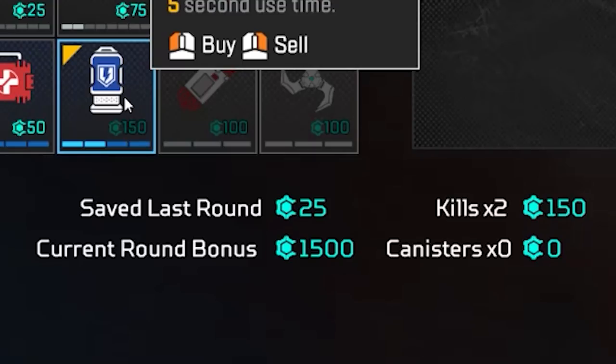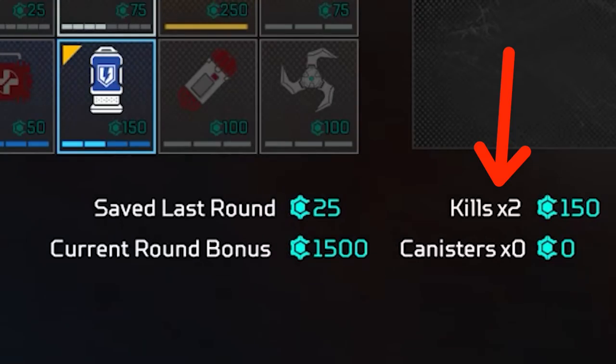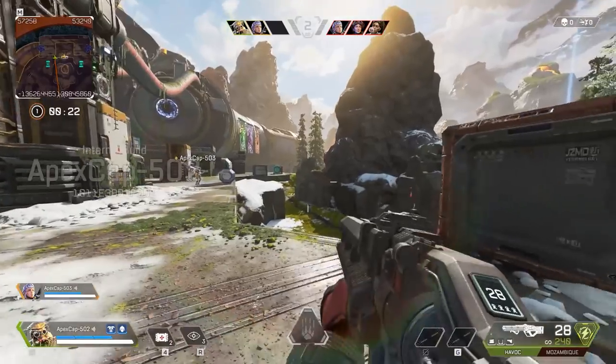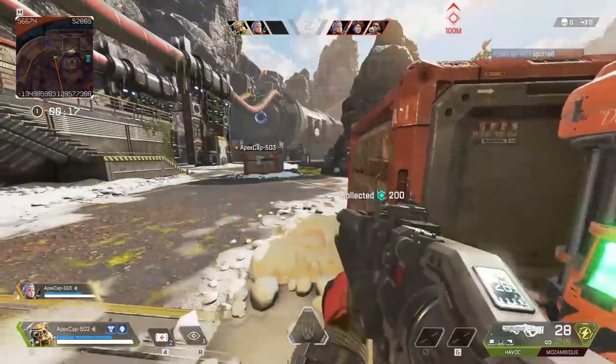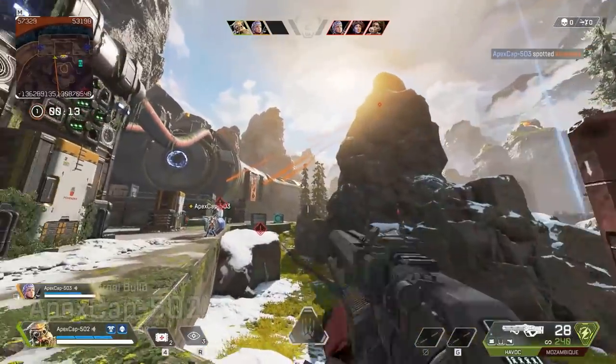There are other ways to earn currency to buy weapons and items. Each kill that you get will earn you 75 currency. You will also bring any money you saved in the previous round into the next — for example, if I had 25 credits left in the last round, that gets brought into this one. And the final way to earn currency is with the crafting canisters present across the map. It's straightforward — you find one, activate it, and you and your teammates will automatically be given 200 crafting currency to use in the next round.